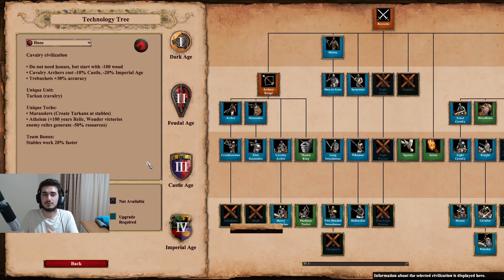The unique unit is the Tarkan, which is a cavalry unit with an attack bonus against buildings. The unique techs are Marauders in Castle Age - making Tarkans producible at stables - and Atheism in Imperial Age, which gives plus 100 years to relic and wonder victory timers, and also makes enemy relics generate 50% fewer resources. The team bonus is that stables work 20% faster, which is one of their most notorious and very solid bonuses.